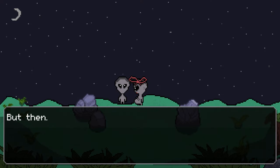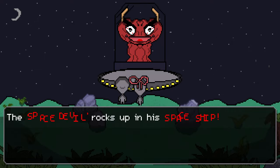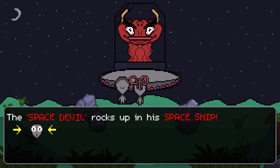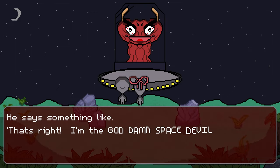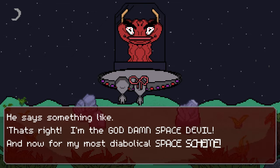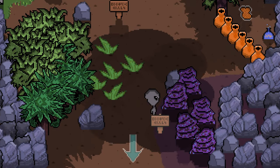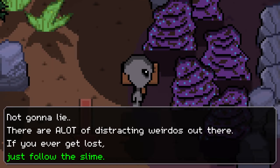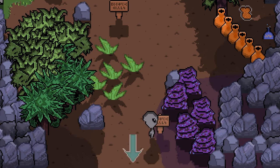Did I say space devil in the intro? Yes, I did. That bastard took your wife and is keeping her on space hell. Your only goal is to collect 10 cats, which is enough cats to power your UFO to fly there. Right now your UFO can't go anywhere — you'll need to collect a cat before you can even travel to the slime dimension. Then it takes four to travel to the ice dimension, and so on.